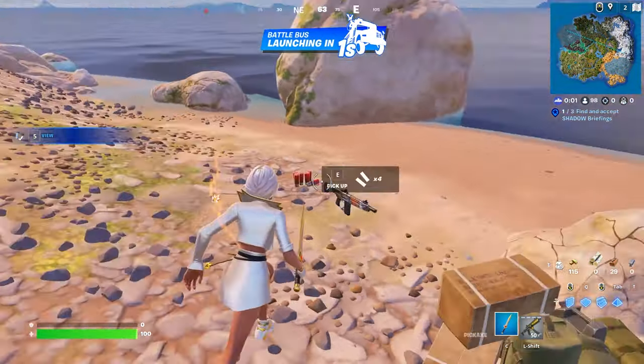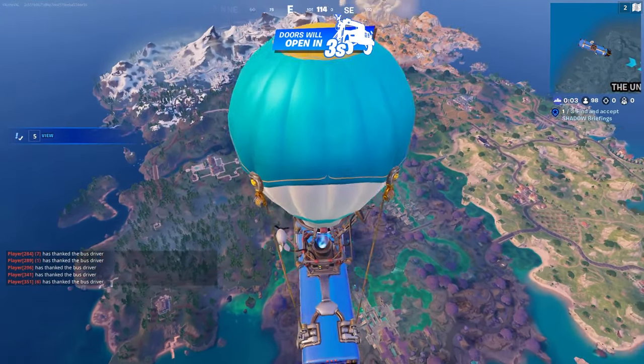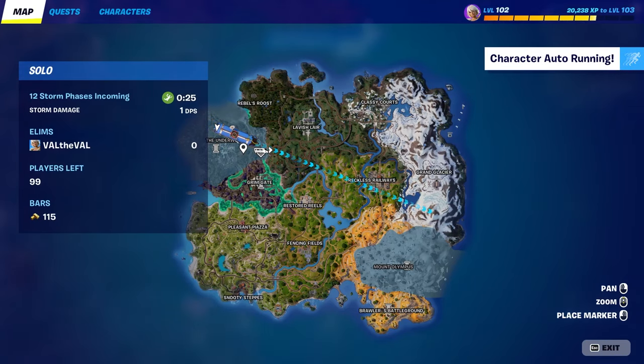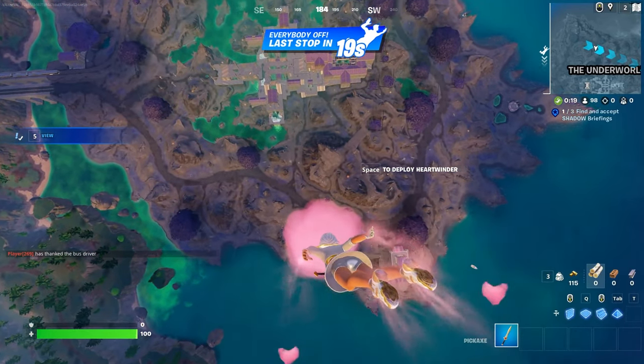I don't have the back bling on right now because the default version isn't unlocked. I don't know if that's a mistake on Epic Games' part or if I'm supposed to unlock it via quests — it's still kind of weird. Let's drop here at the Underworld. I believe this is where Hades spawns, so this could get a little hectic.